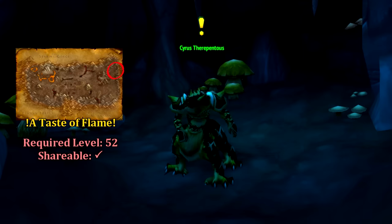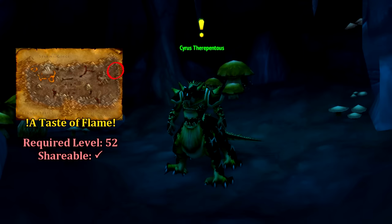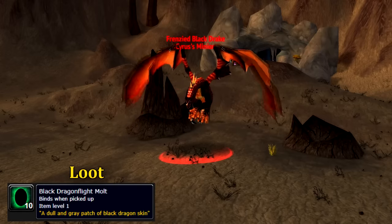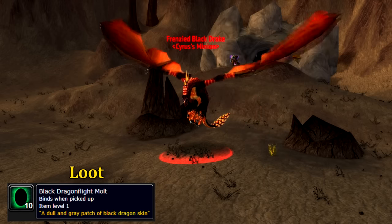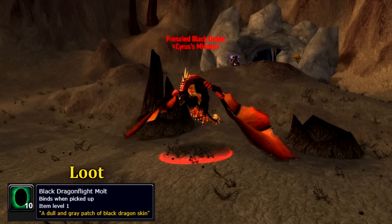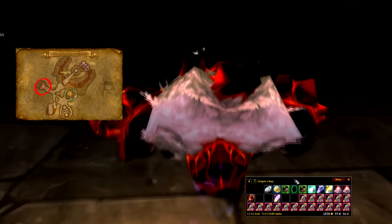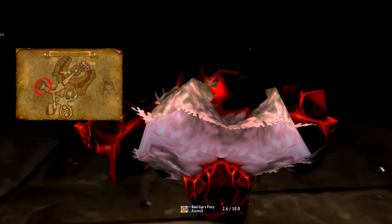Just east of Flamecrest, we can pick up A Taste of Flame from Cyrus the Repentous. This quest is fairly simple — just run out of the cave and slay the elite dragon Cyrus spawns for you to collect the molt from him. This dragon is fairly tough, so I'd recommend finding at least one other person to assist you. Cyrus will give us a follow-up by the same name, which tasks us with heading into the dungeon, slaying Baelgar, and using his molt to create an encased fiery essence.